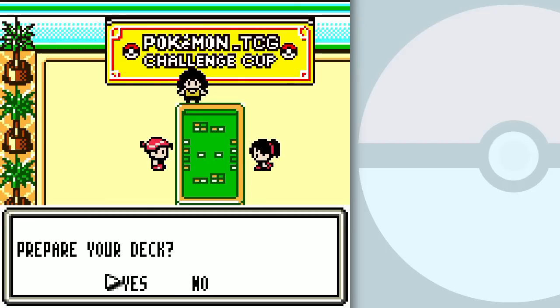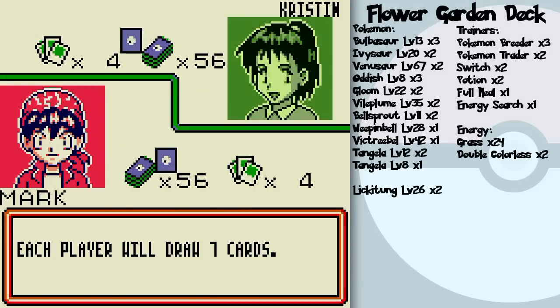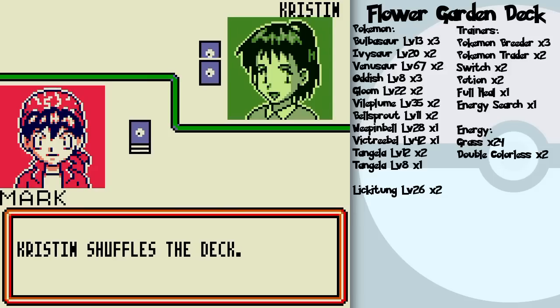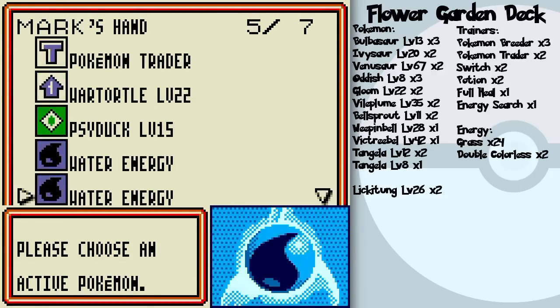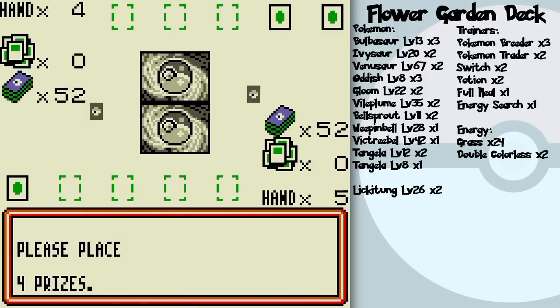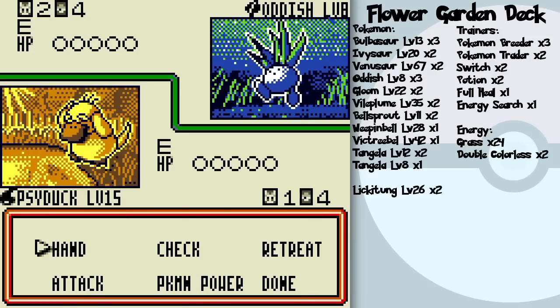Hello everyone and welcome back to the walkthrough. I am raring to go for the finals flower garden deck. This should be pretty easy because I took on the grass club using the early game Charmander and Fred's deck, which was mostly effective against their weak decks. You could pretty much take any deck into the grass club and have a relatively easy time. And since I've got a pretty decent Rain Dance deck going on here, I think this is going to be a pretty one-sided match.